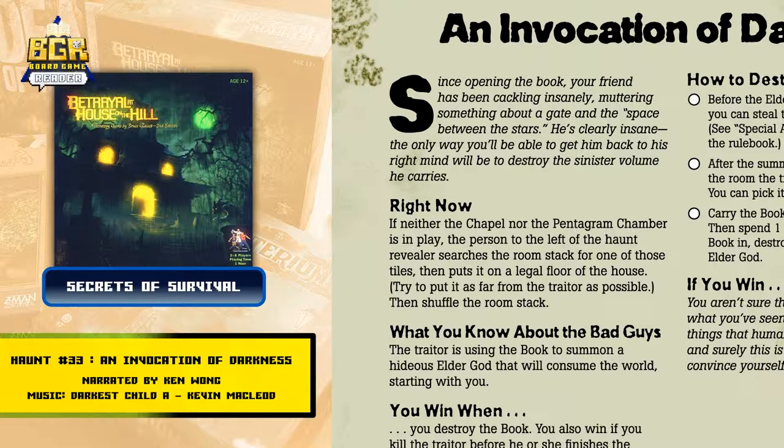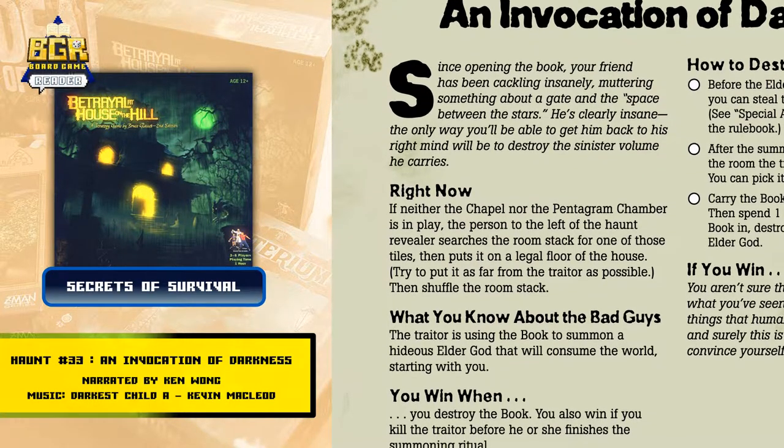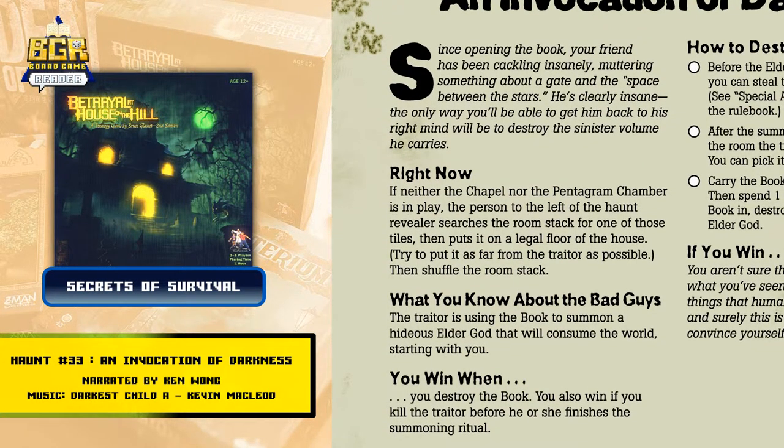Right now, if neither the chapel nor the pentagram chamber is in play, the person to the left of the haunt revealer searches the room stack for one of those tiles, then puts it on the legal floor of the house. Try to put it as far from the traitor as possible, then shuffle the room stack.